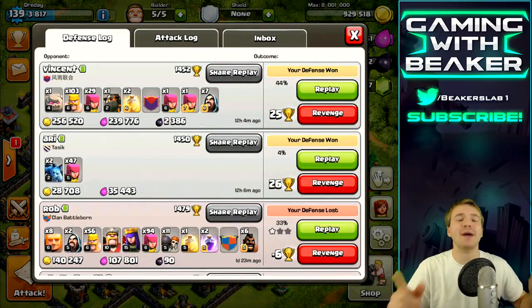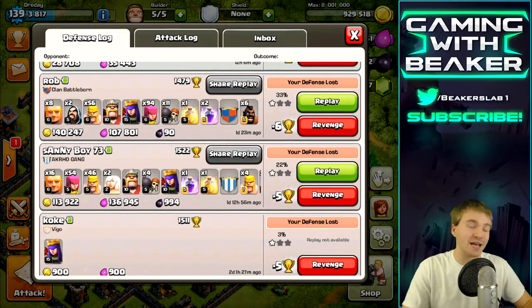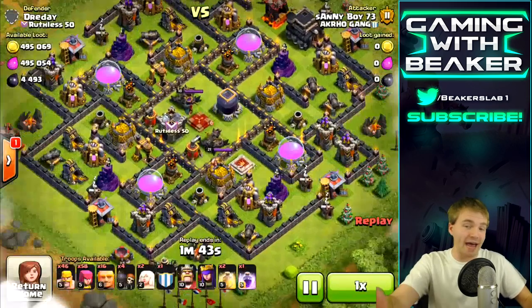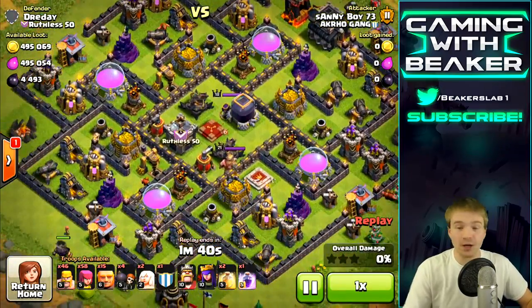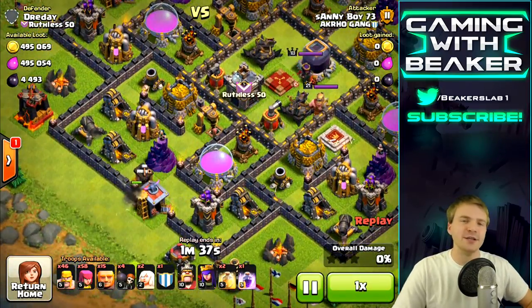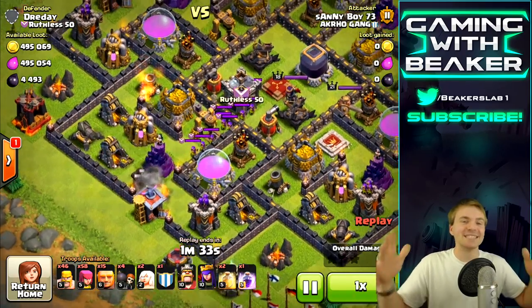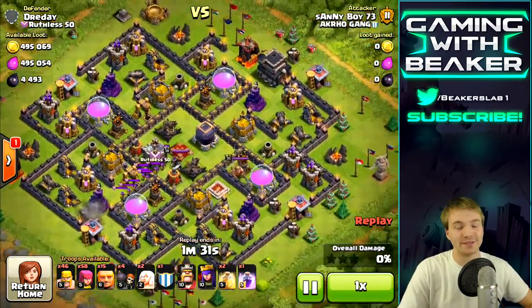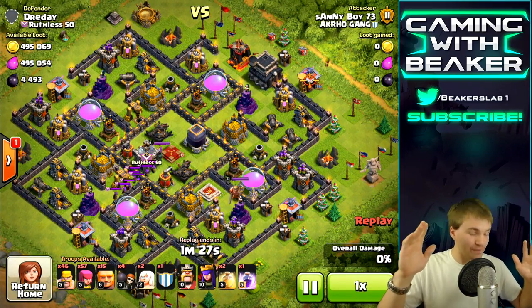This base is hilarious, I might even use it on my other account. The reason this base works so well, I think, is because I kind of trick people into attacking me for the dark elixir. I just sort of have the dark elixir on the edge of the core, and it's saying 'come and get me, I'm right here.' So people come, but they don't exactly get it. This is way harder than it looks — I didn't expect this base to be so good, but it's worked very well.